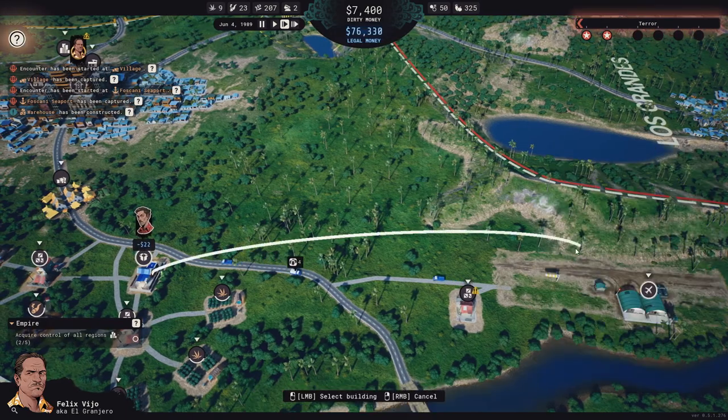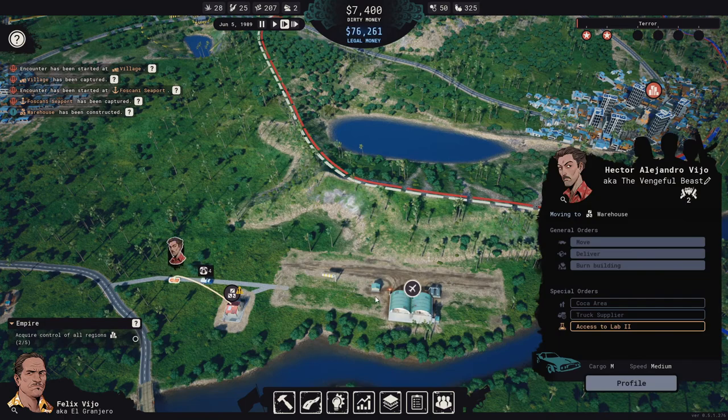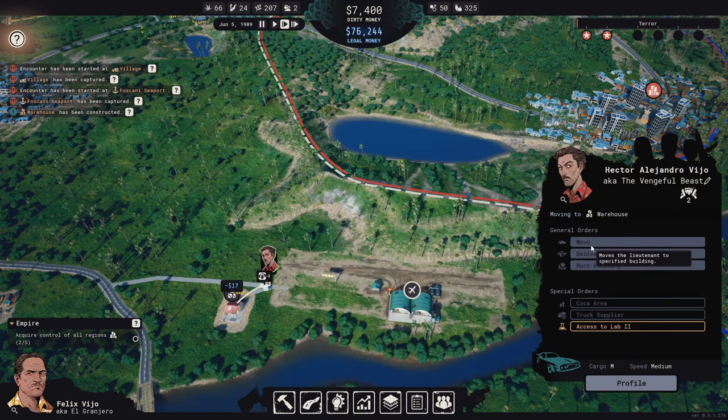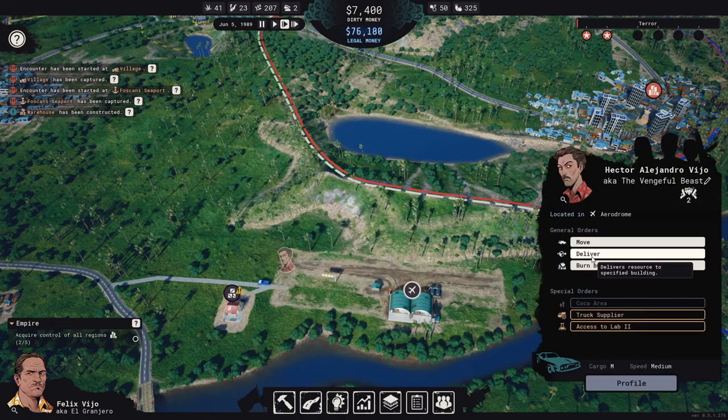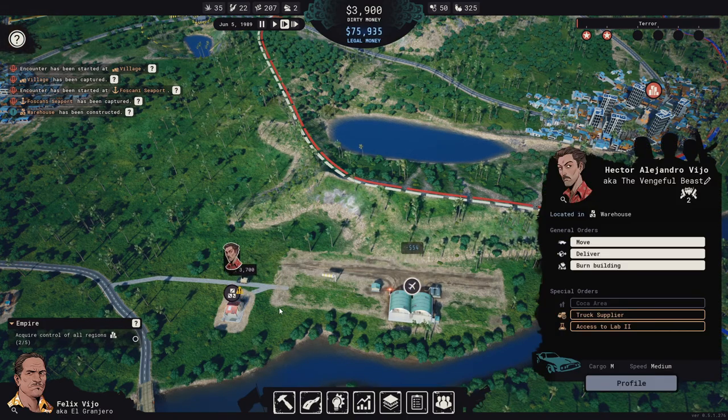Let's build a warehouse here. We'll move you over there and build a gravel road up here. Actually, I want to move you in here and deliver some of this over here.